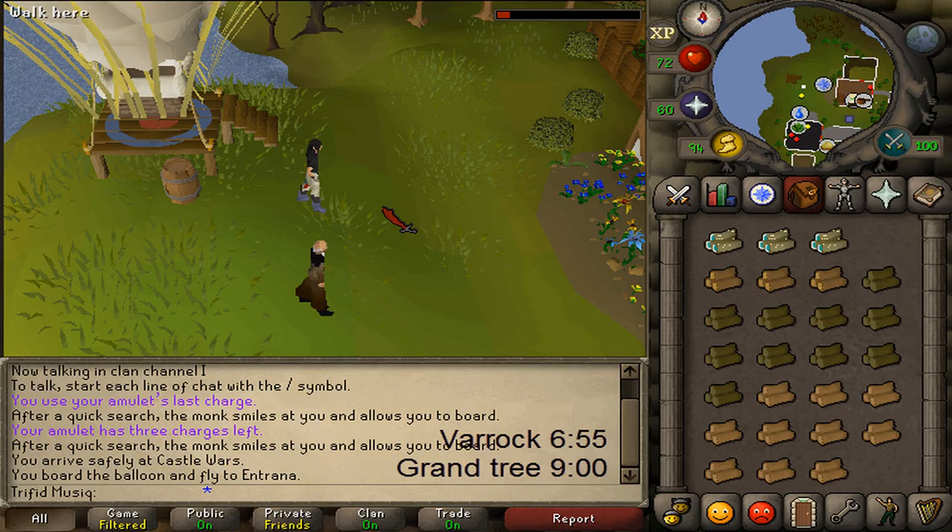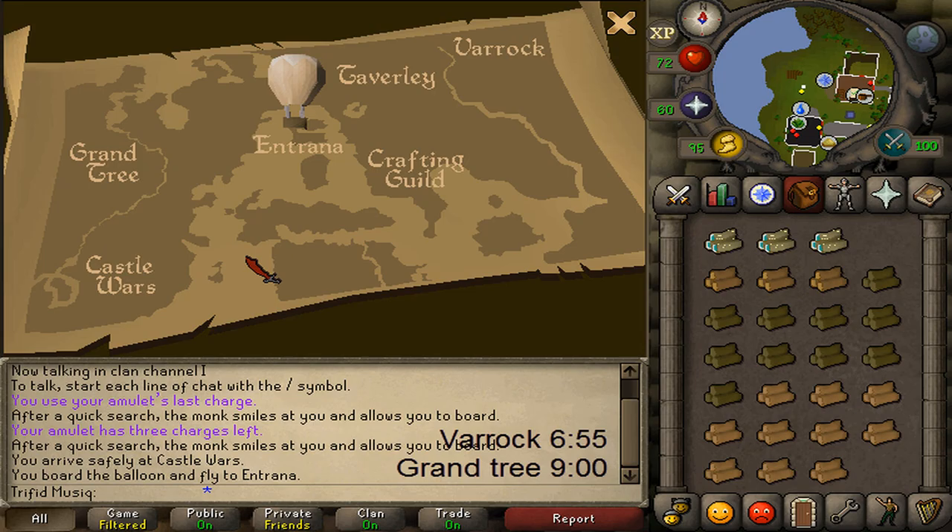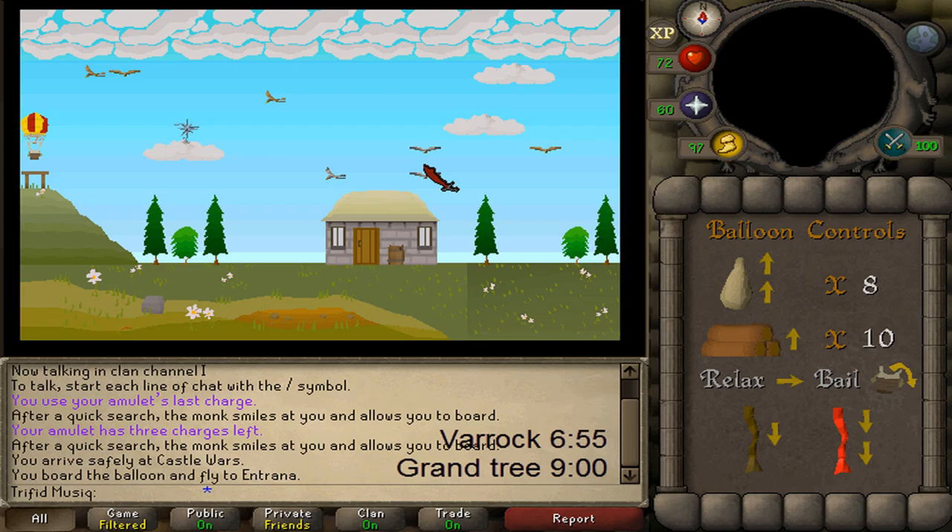Now we're able to unlock the next three locations. I'm going to start with the Crafting Guild since it has the lowest requirement. So I'll fly with August and select the Crafting Guild. At this screen relax three times, burn two logs, relax twice so we're next to the bird, pull the red rope, relax four times, so we're next to the bird again, burn one log, then pull the red rope, relax twice, pull the brown rope, relax once, burn one log, and relax once.